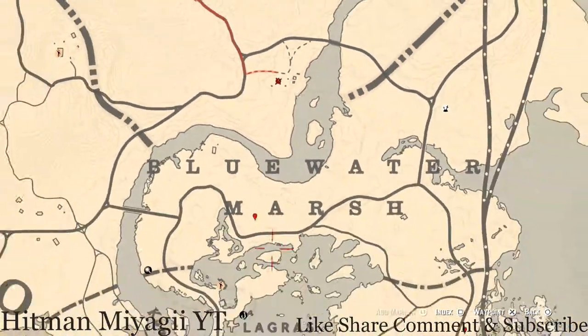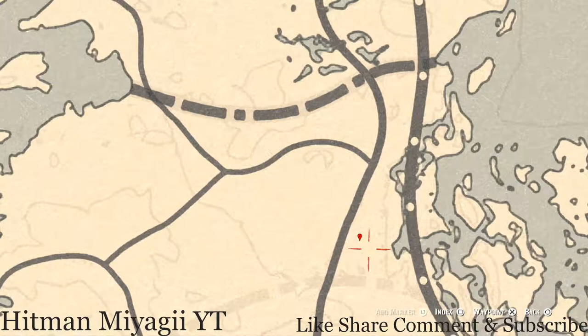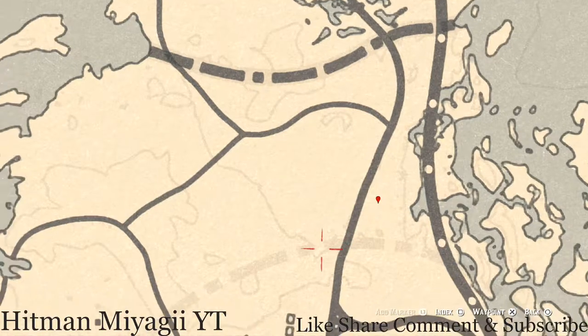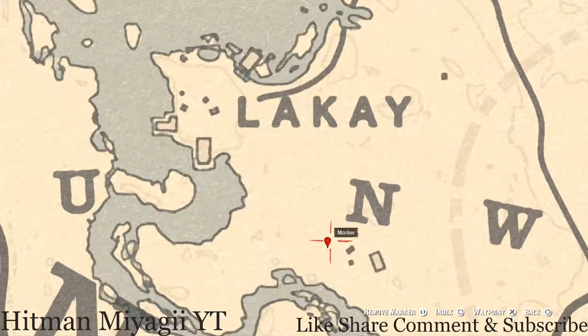Going down past the first marker to this next marker, which is a coin — I cannot tell you what coin you will get because it is random. Come over here with your metal detector by the dead tree sticking out of the ground. By the base of that dead tree is where you will dig up a random coin.